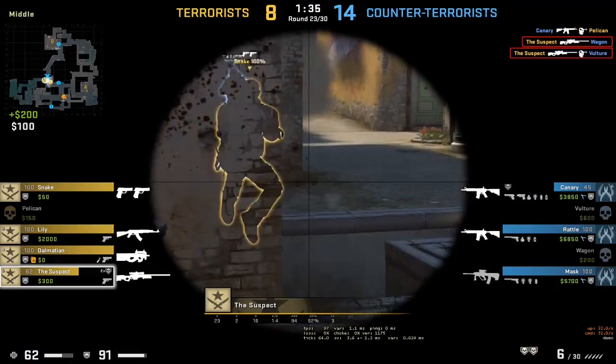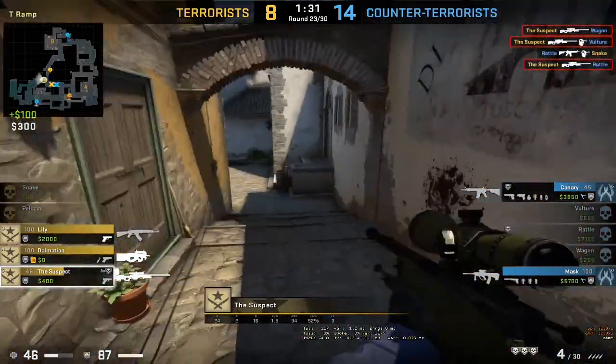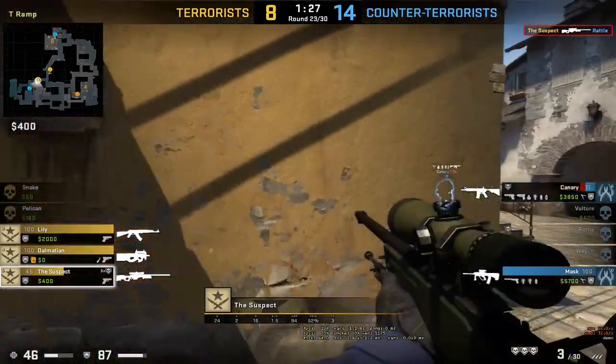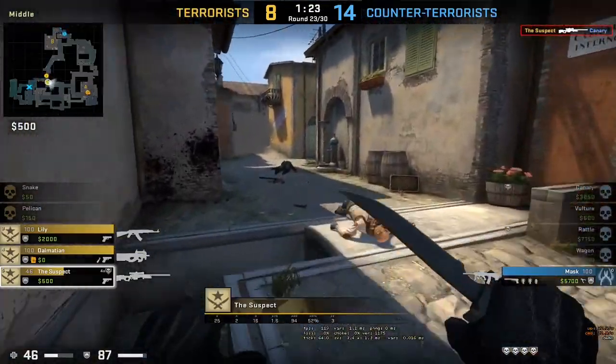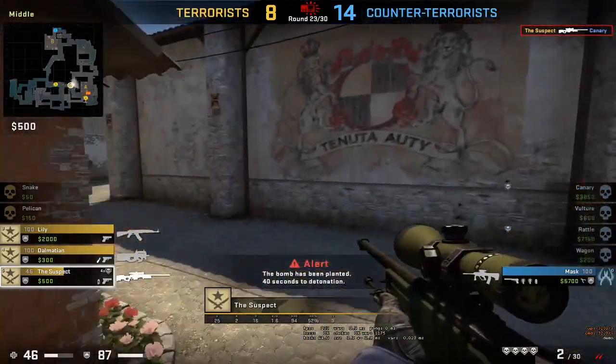His wrist might hurt. Okay let's see - mask and canary are left against suspect and lily plus dalmatian. I love that name - dalmatian, it's a very nice name. Okay, bunny hops.